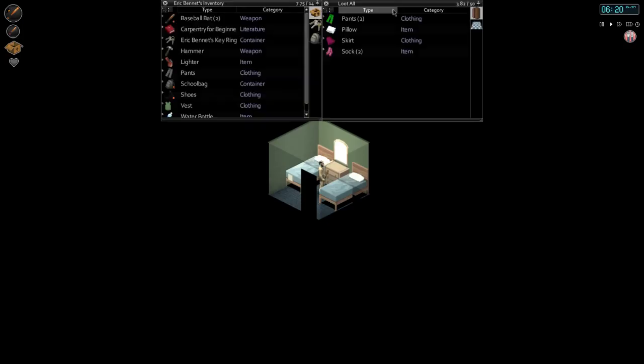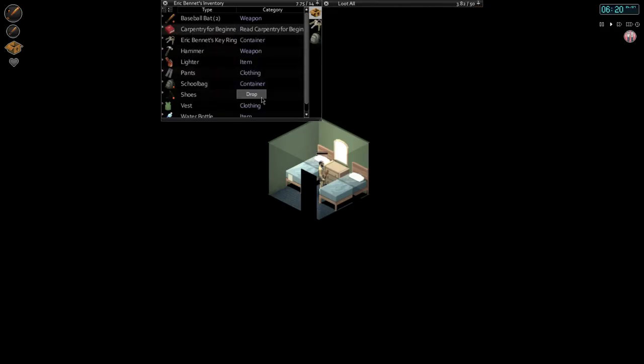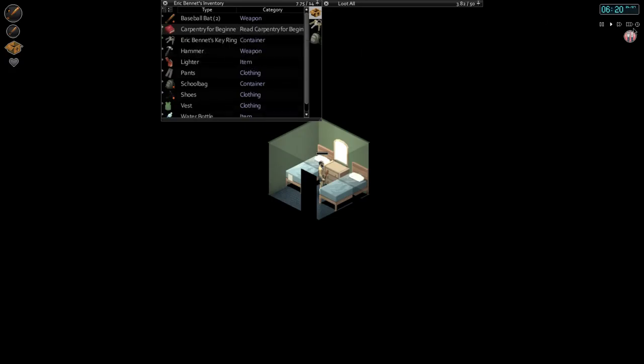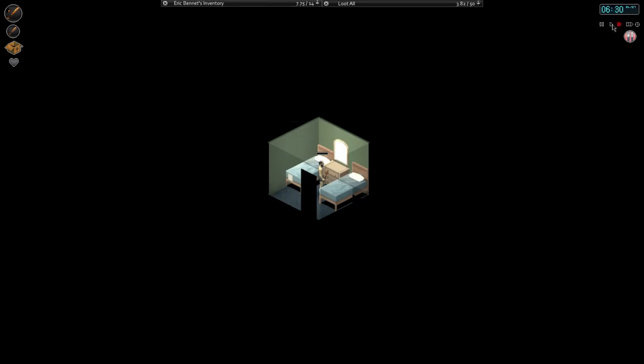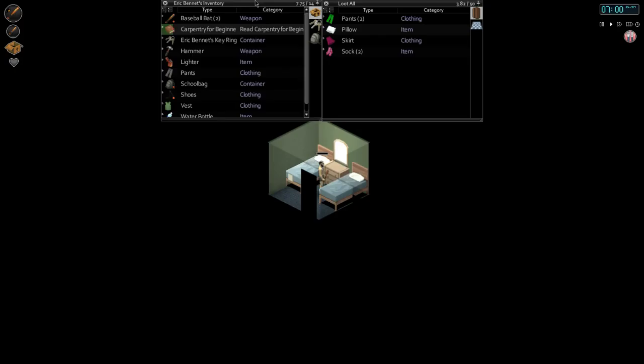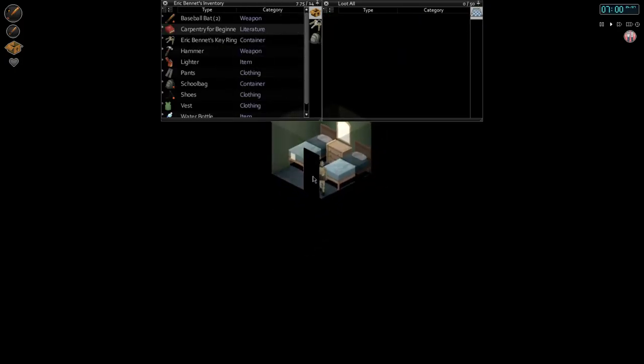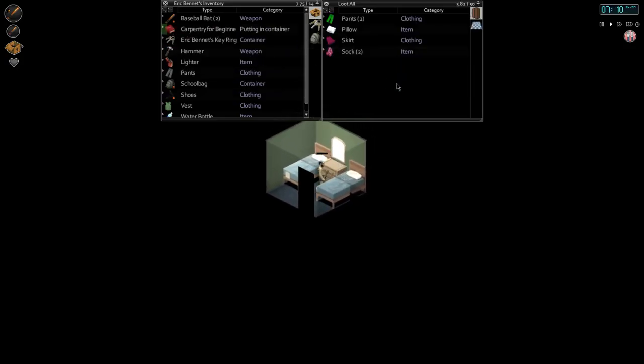Let's take a look at our inventory here. You read this book for a little bit. Let's look at the status. 20 pages. Let's read it until 7 o'clock. Let's go faster. Go back to normal. How much did we read of that? Now we're at 36.